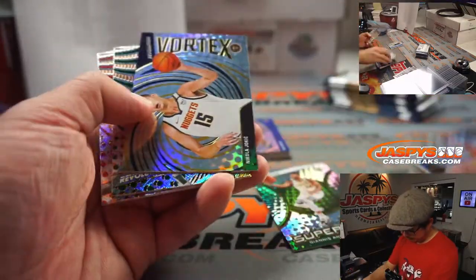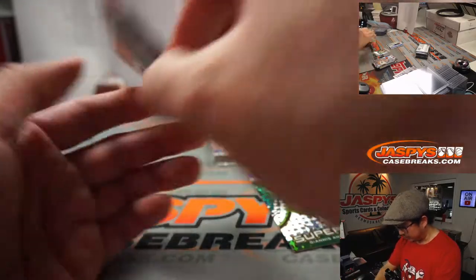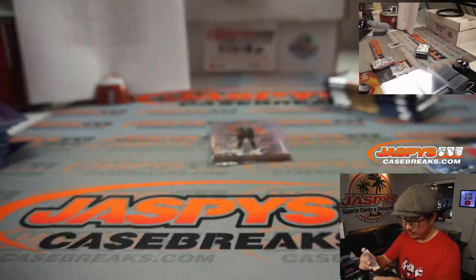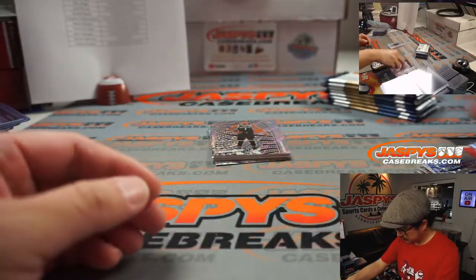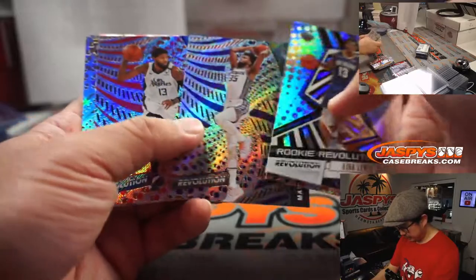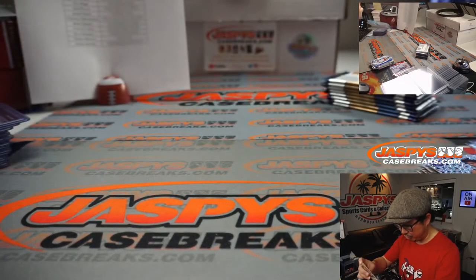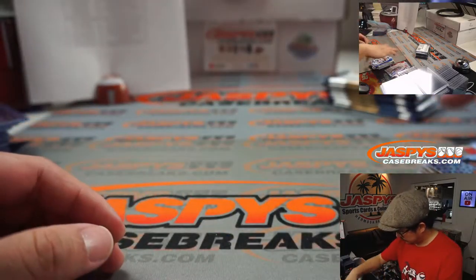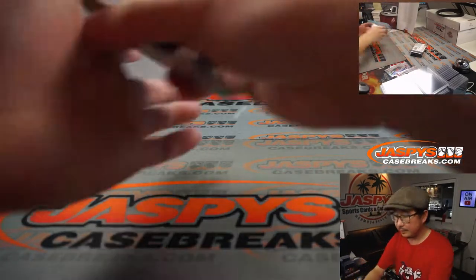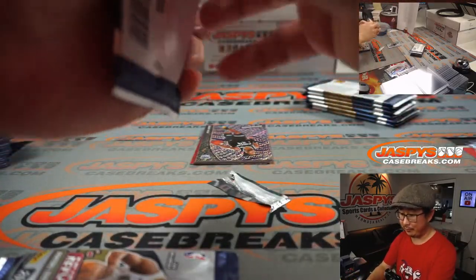There's Devin Booker, Groove. There's Rudy Gobert, Fractal. Got a nice Obi Toppin up here — just a base rookie. James Harden, Astro. Kira Lewis Jr. Cassius Stanley Astro, with the star in the background. And the last box — good luck. Pretty good break for Thon and the Charlotte Hornets.